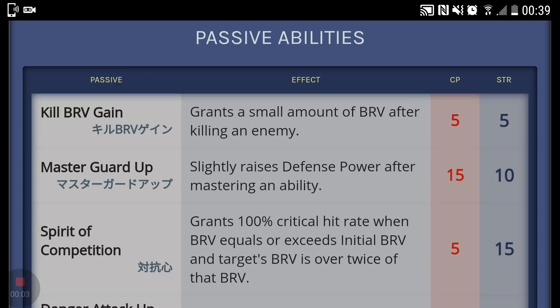Let's talk Galeath and his passives. He uses green crystals and has quite a good set of passives. At crystal level 5, he learns Kill Brave Gain, which allows him to gain a smaller brave after killing an enemy. This passive isn't all that great because if you're killing enemies, you'll be going through to the next round where your brave will reset — so it's not exactly the most useful passive.